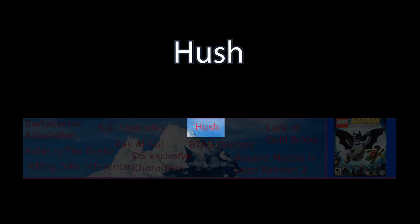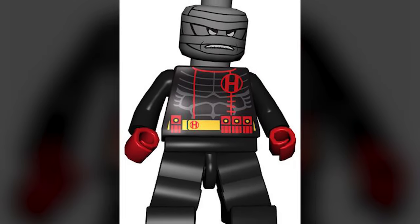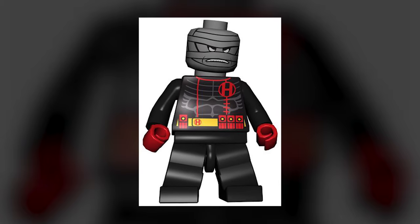Hush is one of the last characters you unlock in the game, but despite this his only special ability is that he is able to build faster — something you would have unlocked a long time before gaining access to the character Hush.